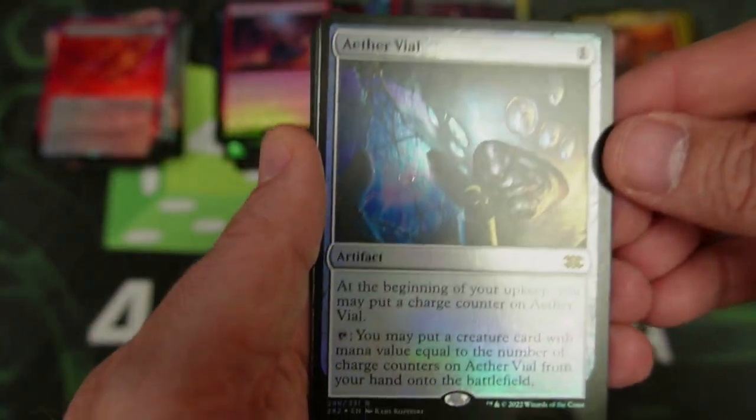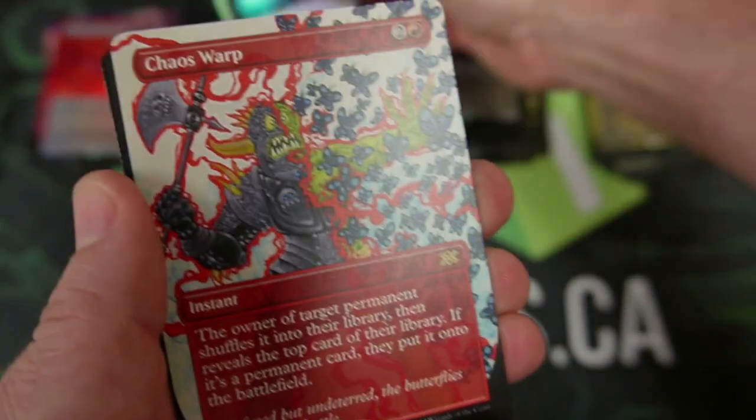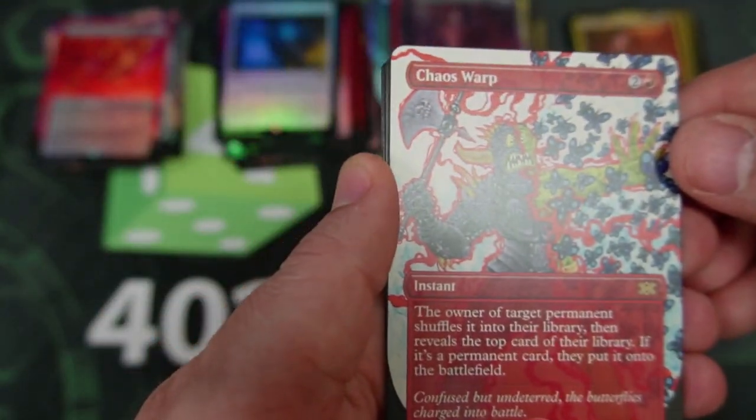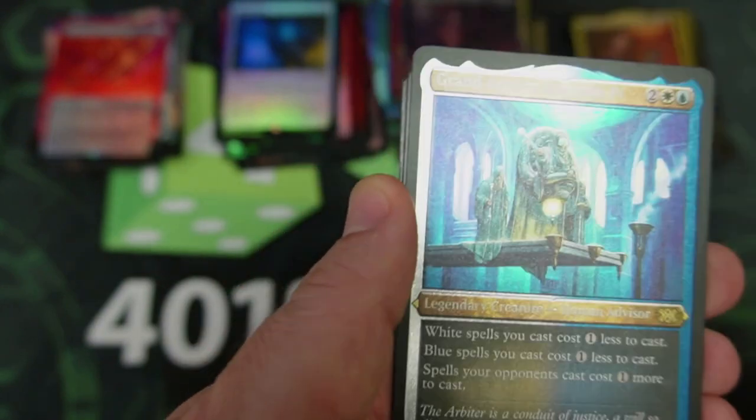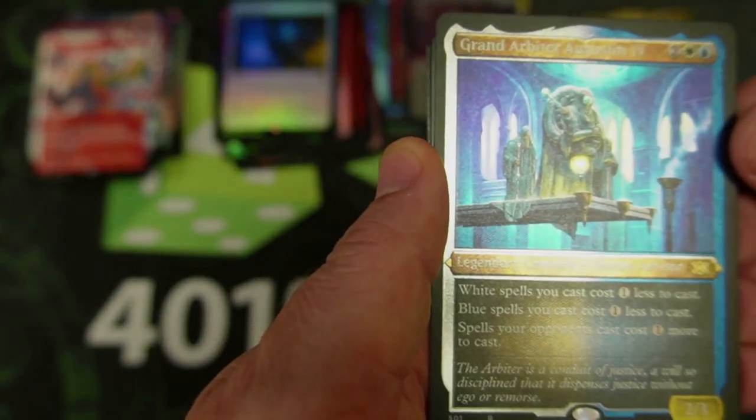Aether Vial — nice! Aether Vial for the swing, I like it. Our first Chaos Warp. I saw some boxes that had like doubles of these. I'm glad I haven't gotten a lot of them — I don't think the value is really going to be there again. It's just going to die out and be at nothing.